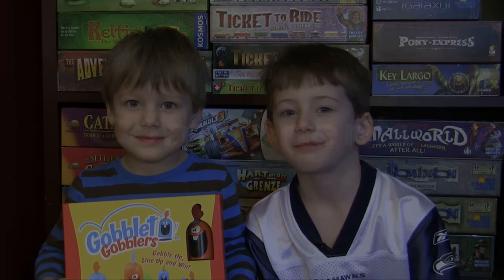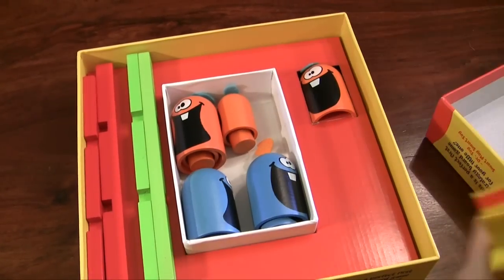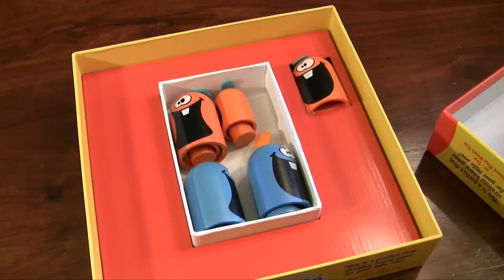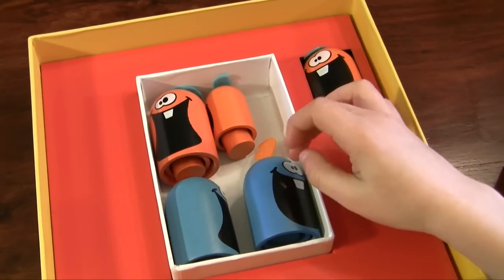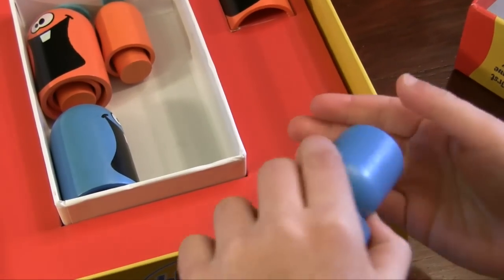Now let's see what you get inside the box. Inside the box you get an instruction book. You get pieces that snap together really easily. You get Gobblers, which are separated into two colors, blue and orange. You get large, medium, and small.